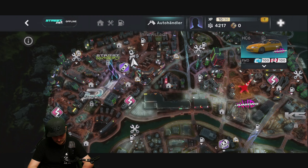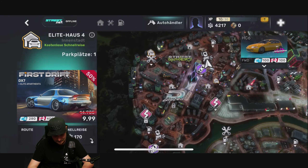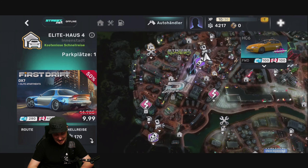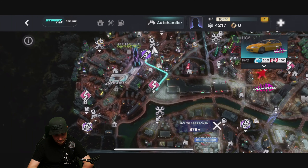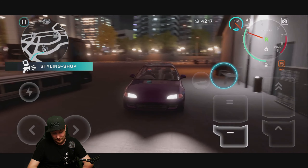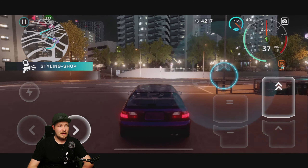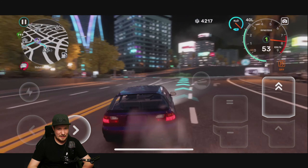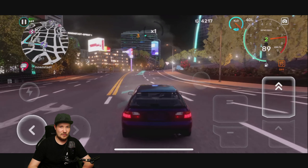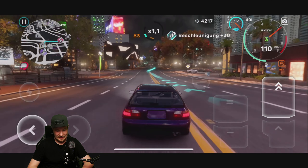Papa hat gerade keine Kohle – wir müssen noch ein bisschen Geld verdienen. Fahrzeug lackieren kostet 600. Das Gelb ist zwar geil, aber wir machen eine Metallic-Lackierung. Metallic sieht natürlich in der Nacht bei der Beleuchtung geil aus. Wir bauen einen lila Civic! Den kaufen wir jetzt. Karosserie machen wir noch nichts, weil wir keine Kohle haben – aber der Civic ist schon mal lila. Da sehe ich mich sehr. Das machen wir auf jeden Fall.